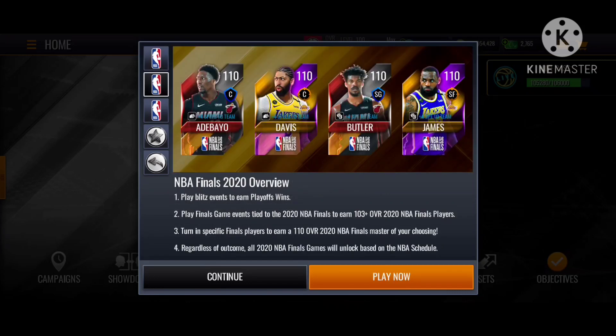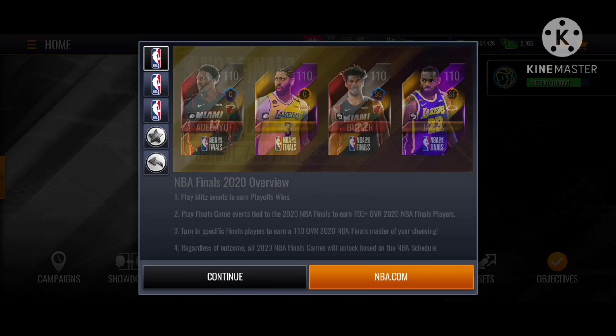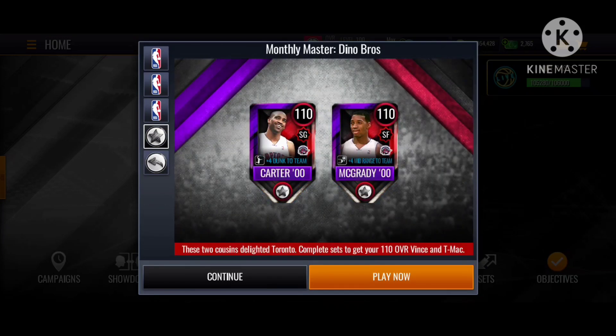So this is the NBA Finals 2020 overview. First, you can play your blitz events to earn playoff wins. Second, play final game events tied to the 2020 NBA Finals to earn 103+ overall 2020 NBA Finals players. Then turn in your specific Finals player to earn a 110 overall NBA Finals master of your choosing. Regardless of the outcome, all 2020 NBA Finals games will unlock based on the NBA schedule.